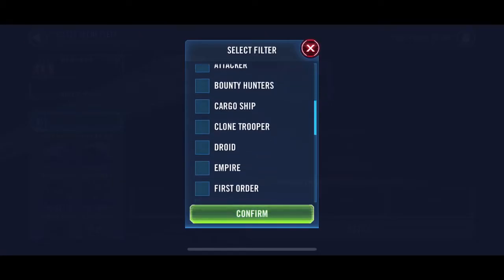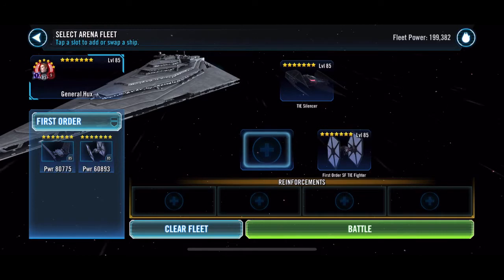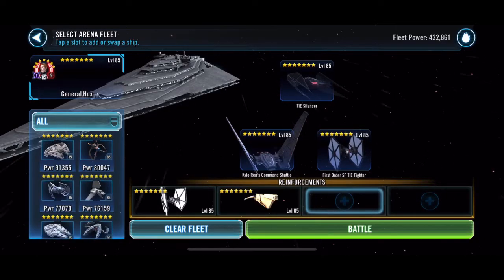Hello Galaxy Heroes! I was curious — all we've got left is ships in TW and one of the ships is a 6-star Malevolence. I've already used my Negotiator and Malevolence, so I've got Rebels and I've also got First Order.